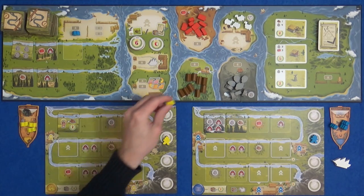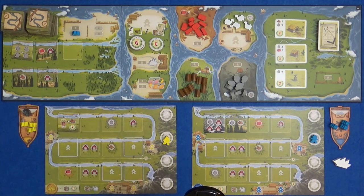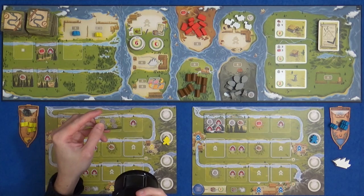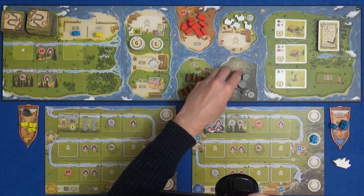Marty could be quite sneaky and take the only stone production space - there's only one production space per round for each of the resources. But I think he's going to grab himself a terrain tile, the one that's a one-off that gets him four stone right now. And this is limited in the game.